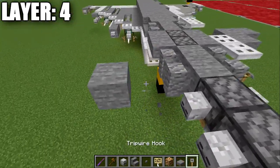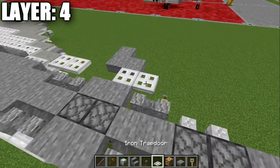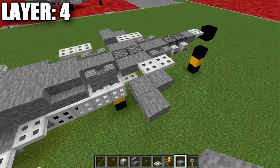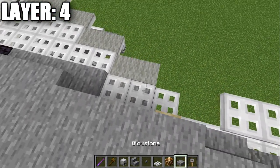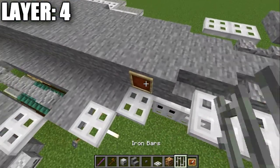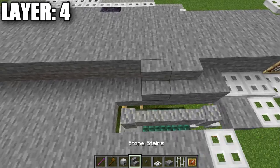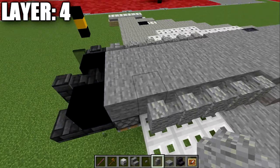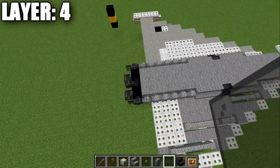We place two iron trapdoors — one off this wall, one off the stair. Then we grab an item frame and place it on the side of this block with an iron bar in the item frame. After that, two iron trapdoors, a stone slab, and three stone stairs, followed by a polished blackstone slab and three more stone stairs. Then five andesite walls, followed by a stone brick wall, a deepslate wall, and a black stained glass pane to finish off the fuselage of the aircraft.